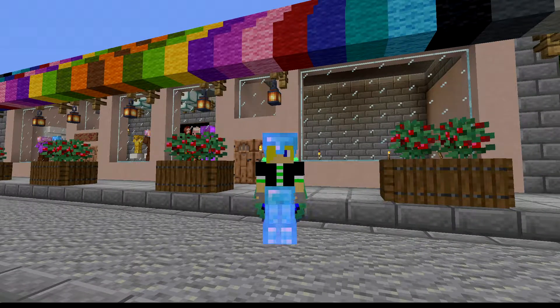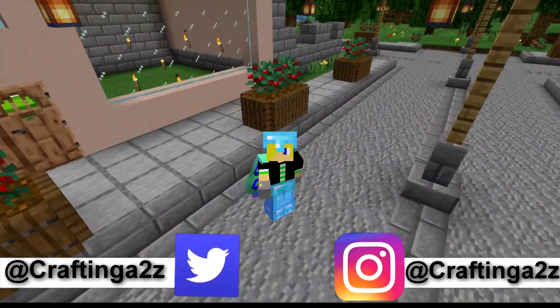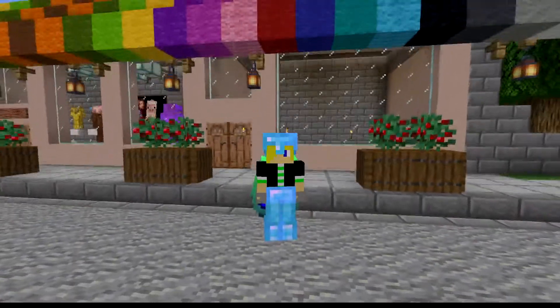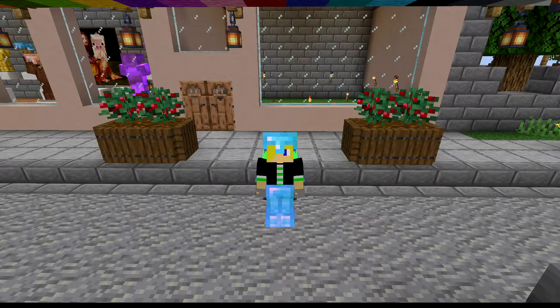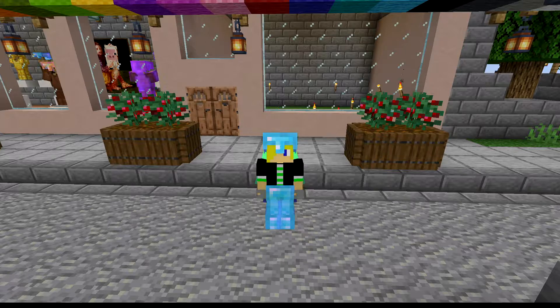Welcome back, crafty people, to another NSG video. This time we've been staring at what will become the butcher shop where we can get our meats, which includes the pig and the cow — so steak and pork chop. I know nothing about redstoning, so I'm about to watch a video, put it in, and then we'll come back and decorate this thing up. Let's get to it.